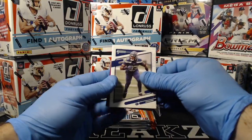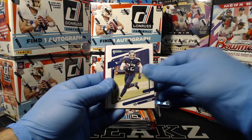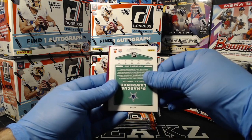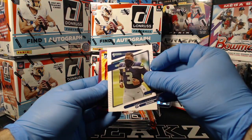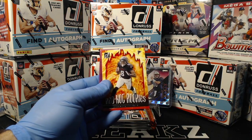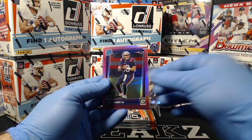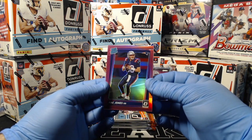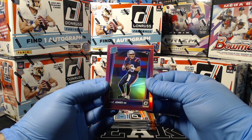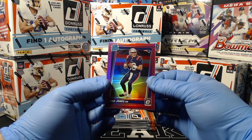Jamal Adams, Max Crosby, Derrick Henry, Demarcus Lawrence, Russell Wilson. We got Red Hot Rookies — Kyle Pitts for the Falcons. Rated rookie: Mac Jones. This is a Mac Jones type of night. We were pulling fire for Mac Jones in prestige, now we're doing it again for Donruss. There we go, Patriots.